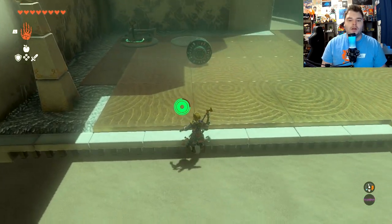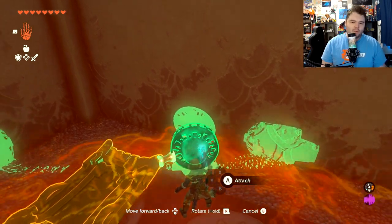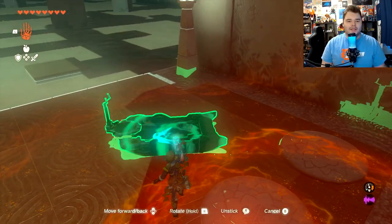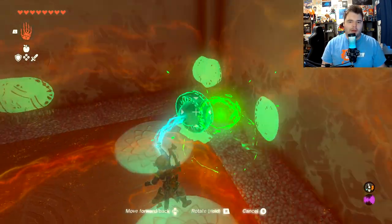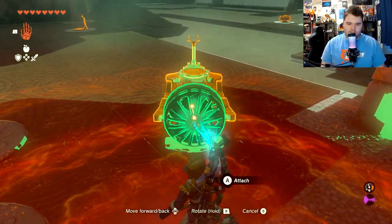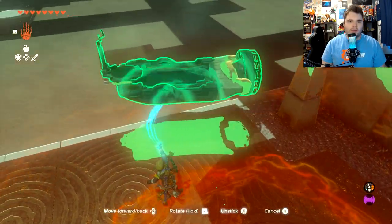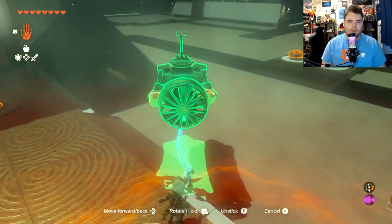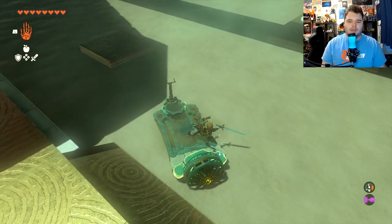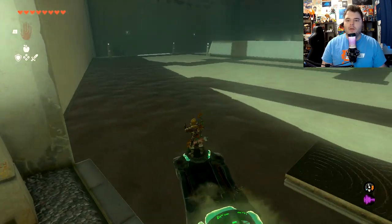So we're going to grab a fan and bring it over here, and then attach it to the back. What I did was attach it underneath in an air bike configuration, but I feel like that actually hurts you. So we're going to just attach it like so to make sort of a hover bike, then put it into the sand here. We want to be heading to the left in order to get our chest.